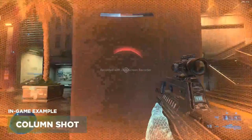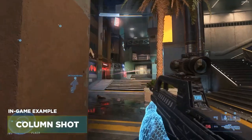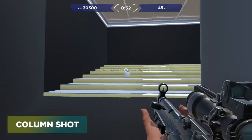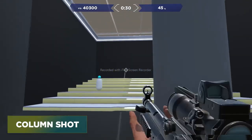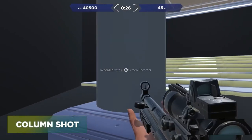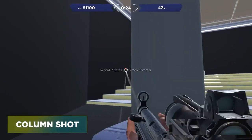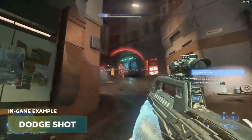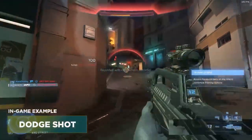Up next is Column Shot. This is a situation where you have a column, a wall, or some kind of structure you can strafe behind and use as cover. Same concept here — you're using this column in front of you to try to dodge the bullets. Practice peeking left and right, getting line of sight on the target, and getting your shots off.